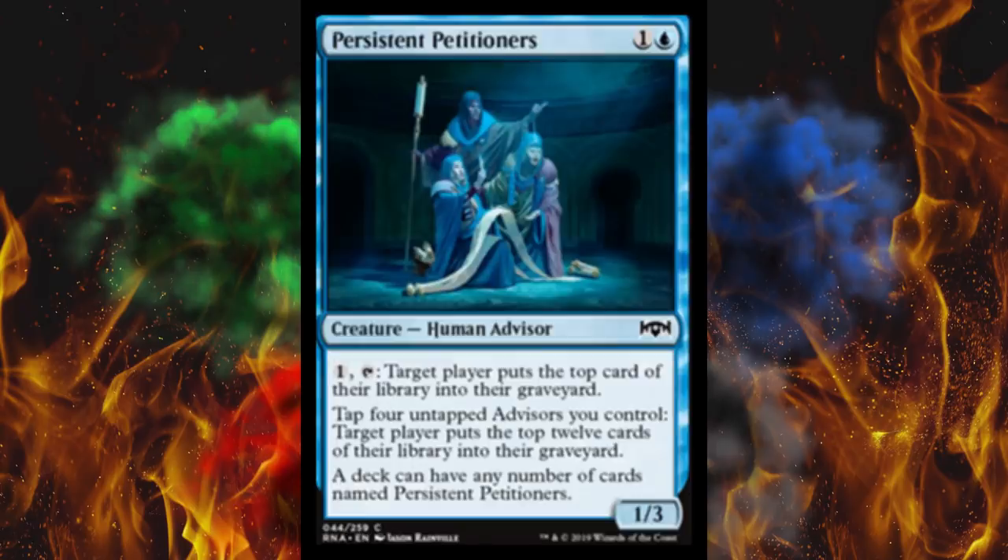Next up, Persistent Petitioners — I like Persistent Nightmares better, that card was amazing. It's a 1/3 for two, a Human Advisor — hey, advisor tribal, get it done guys. So you pay one, tap, and target player puts the top card of their library into the graveyard — yay, more mill, even though it's one card. And then if you tap four untapped advisors you control, target player puts the top 12 cards of their library into their graveyard.